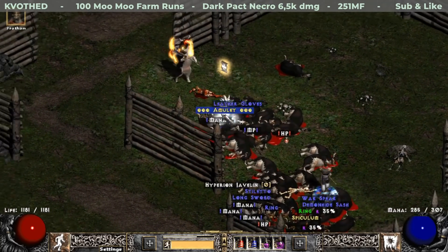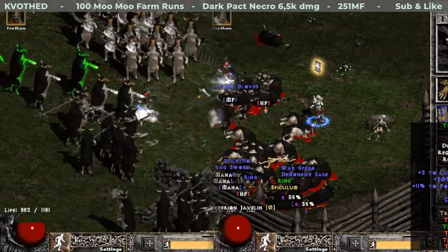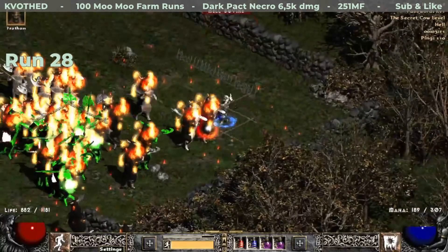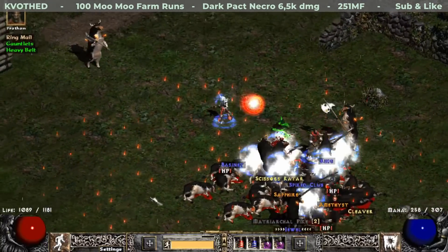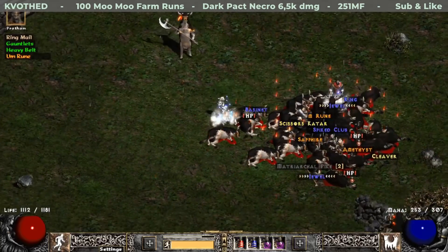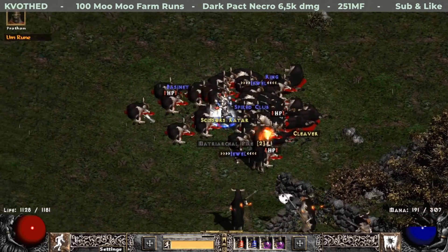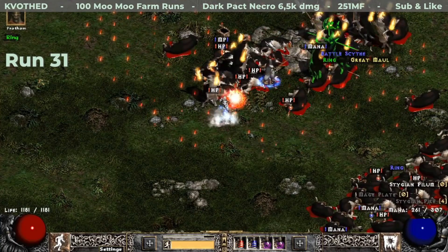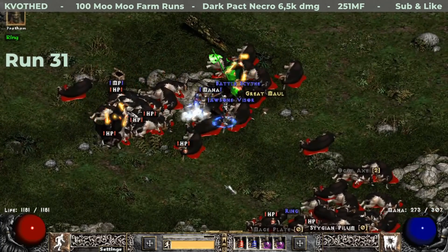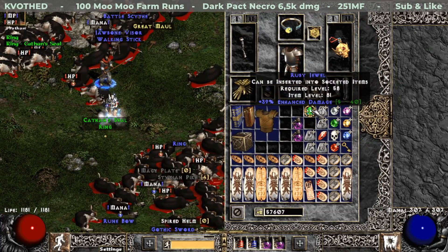Run 22 brings me Trang-Oul's Gloves with only 11% to poison skill damage. On run 28 I get an Um rune — the second one. At run 31 I identify one of the jewels I have in my inventory and this one happened to roll 39% enhanced damage, similar to what I found in Cow Sanctuary.